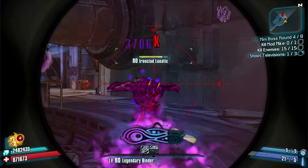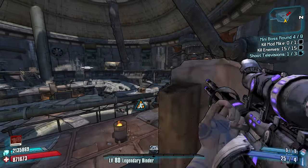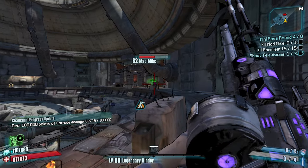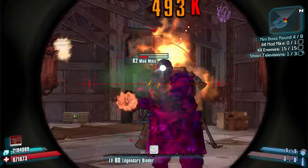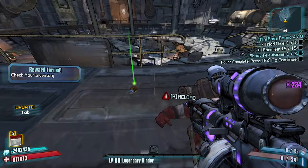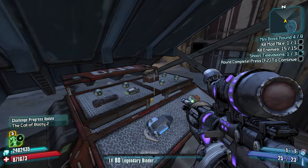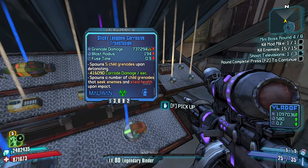Gotta kill Mad Mike. Crouch down — find the DPS, boom up, run up, make sure we land crits. A Cowboy? No thanks — that's tough, Mad Mike. You really gonna do that to me? Honestly, if it's not elemental, I'm not gonna end up using it. Let's take that Larry out. We don't have a Transfusion yet — we're gonna want one for a raid boss.